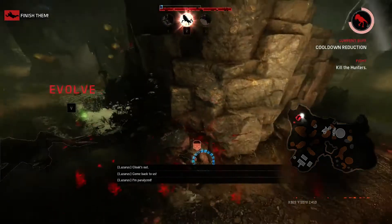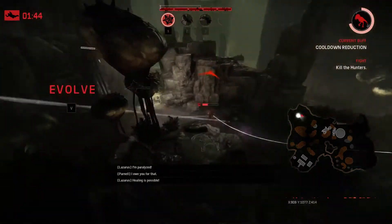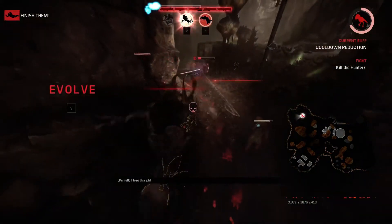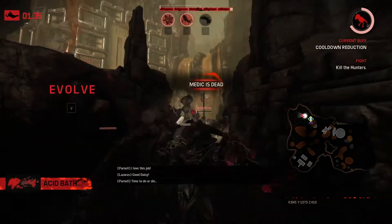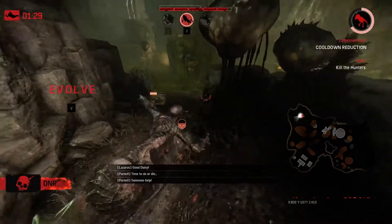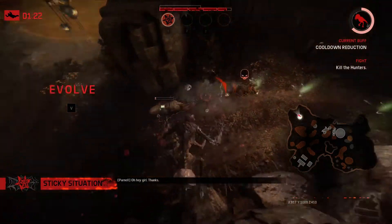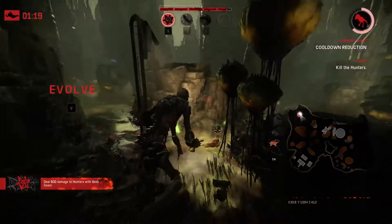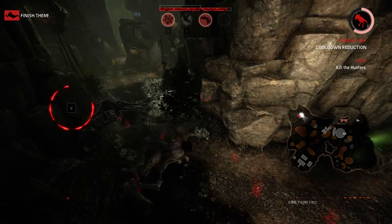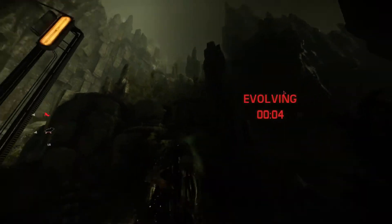I don't care if he gets her up, I just want Lazarus down. Could I end the game right now? It's possible. They have Daisy up too, so I need to kill Lazarus if I can. I'm going to go ahead and just kill him. And Daisy. Was Sunny really the last person that I killed? I was wondering if I was going to kill her first, but yeah. She probably cloaked and ran off. I'm not going to waste my time trying to chase her when I can just get even farther ahead by evolving.